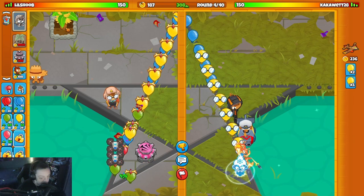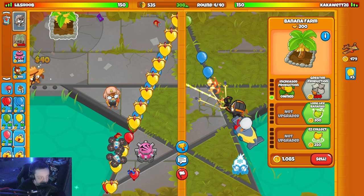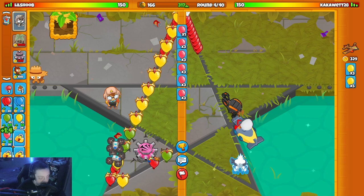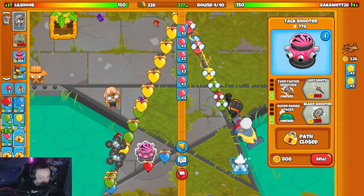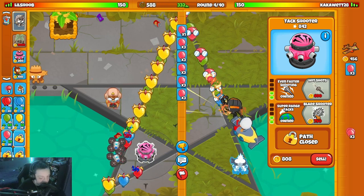Give me a banana — one more — there we go, double upgrade. Now we save up for the blade shooter because we're gonna need that or else we die next round. If he just lets me eco up to the blade shooter, I'm cool with that too. He's going heavy defense over there — no farm, nothing. I might even buy another farm if he lets me.